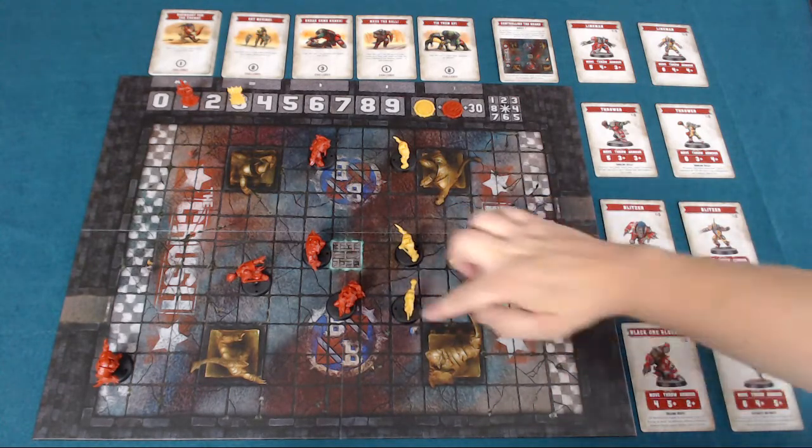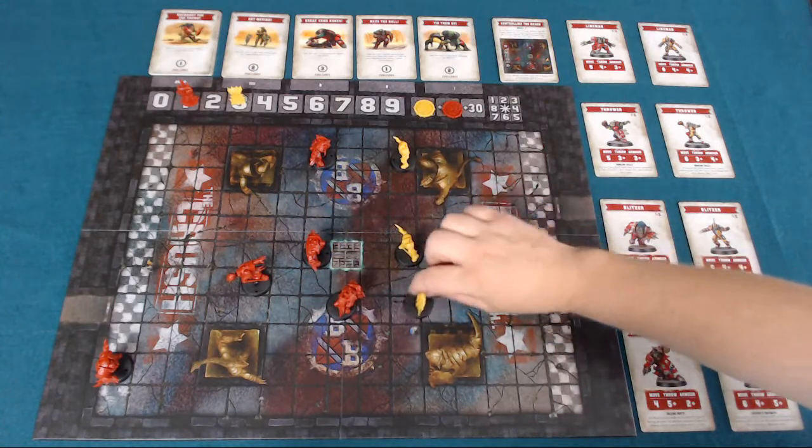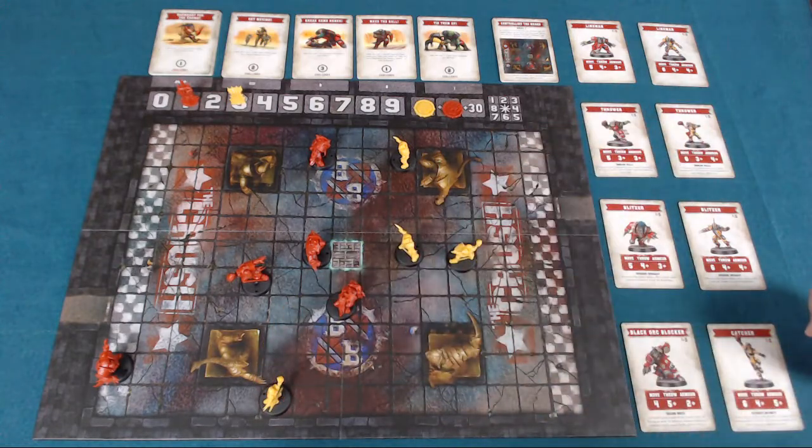You can always move along diagonals. What you can't do is move adjacent to another team's player, and that's in any of the eight squares around them. So this catcher's got a move stat of six — we can just fire him along here, attempting to make some space on the board.